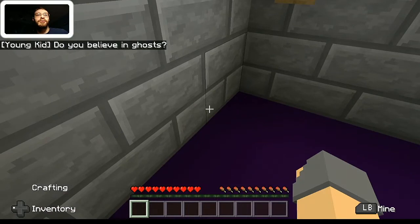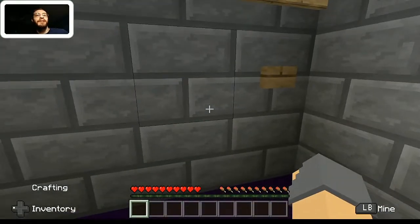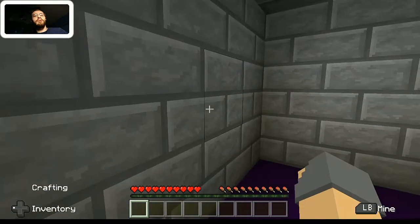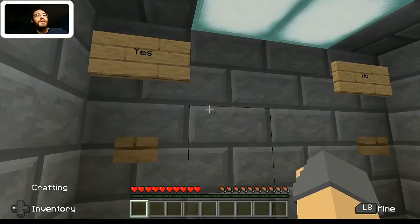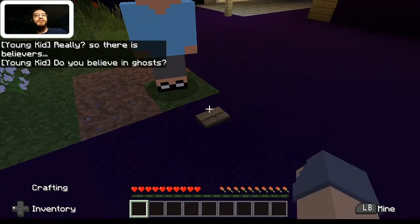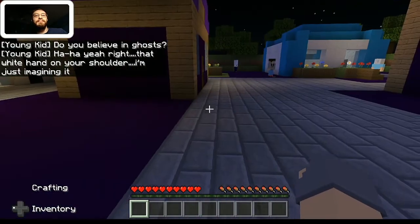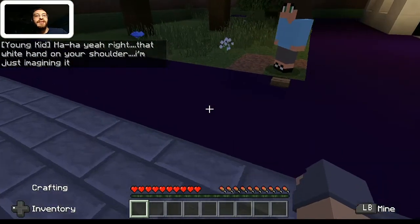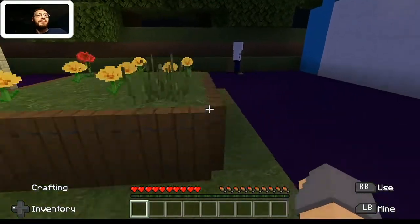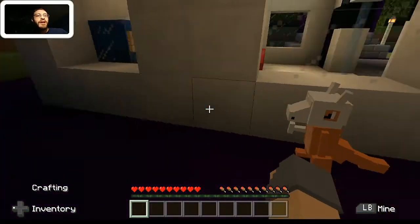'Do you believe in ghosts?' I don't. Oh, never mind — I got scared without even thinking. Do I believe in ghosts? Technically no, but we're in a Pokemon map, so I clicked yes. 'Really? So there are believers.' Can I hit no this time? 'That white hand on your shoulder — I'm just imagining it.' I don't like the sound of that. That's definitely a creepy line. I'm going to leave out a lot of these NPCs just to speed things up. And this must be that Cubone the old man was kind of talking about.